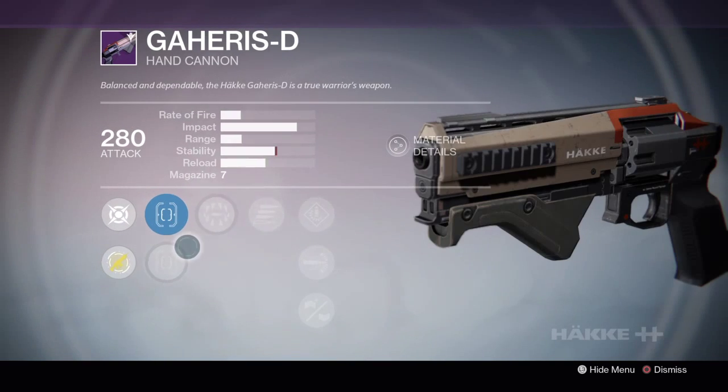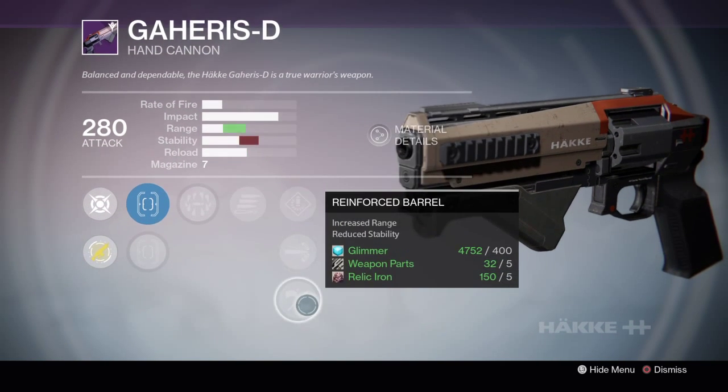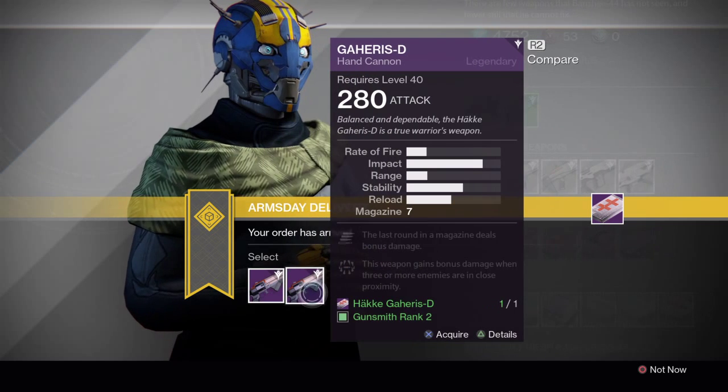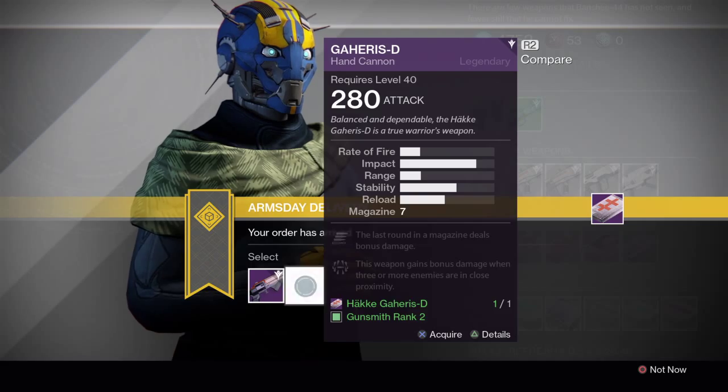And the other one is: Fast Draw, Sure Shot, Surrounded, Final Rounds, Speed Reload, High Caliber Rounds, and Reinforced Barrel. I'm gonna go with the second option, because it's got Final Round as well as the other perks.